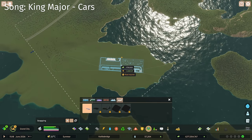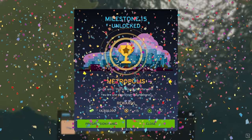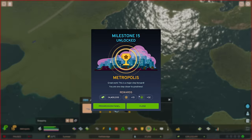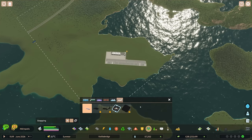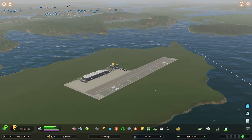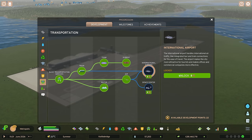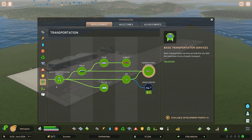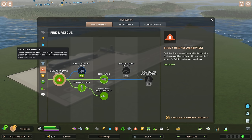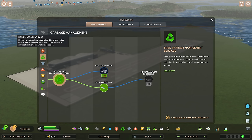We've hit the next milestone — Metropolis! More money, loads more tiles and points. We can now unlock the international airport — I'm definitely going to get that. SpaceX we'll hold fire on. The Large Hadron Collider is very interesting, we'll come back to that.